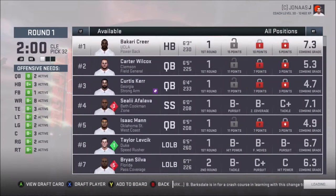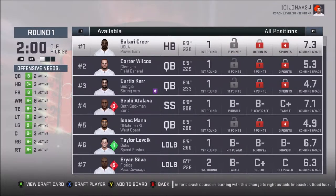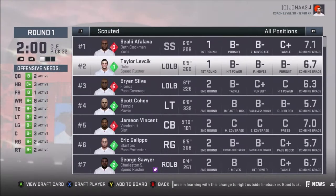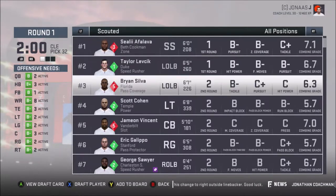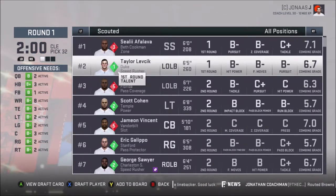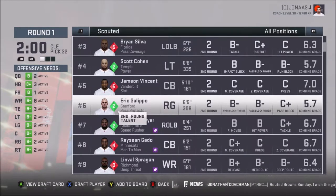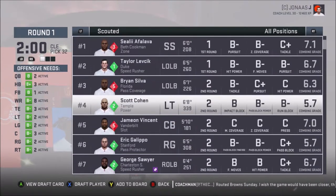My team — look, my line needs work and that's really it. So who is available? Let's go with scouted. We have a left outside linebacker who is strong safety. There's a left tackle. What is his hit power? He doesn't even look that good. Left tackle. Oh, right guard — I do need a right guard, but he's not even that good either. All of these guys are not very good.